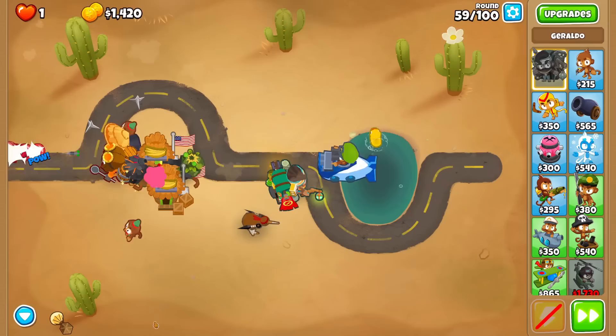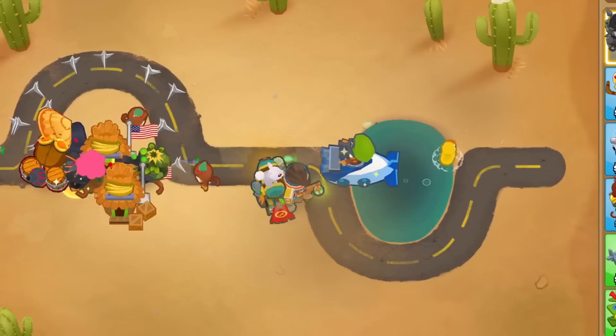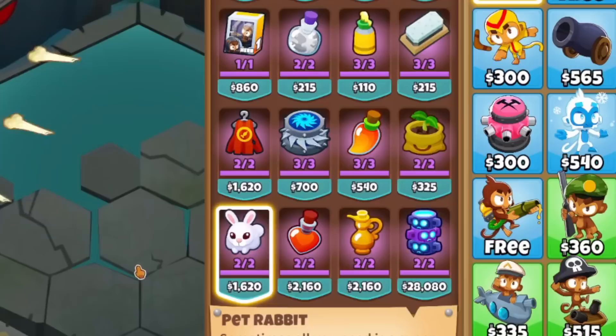This next one hurt my soul: Sharpening Stone now only lasts 15 rounds instead of being a permanent buff. Now, 15 rounds is a very long time, but this comes into play when trying to buff multiple towers with Sharpening Stone. Geraldo used to be able to buff tons of towers, as you'd just throw down a new one every time a stone came in stock, but now you will only be able to buff your main damage dealers as Geraldo can only keep up with two to two-and-a-half towers at a time.